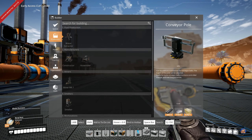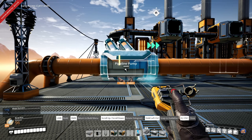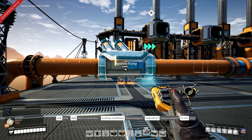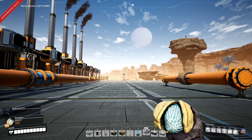Just one final note about the pipeline pumps: they have a direction, so you can turn them around. Make sure the arrows are pointing the correct way when you place them down. Thank you so much for joining me and I will see you all next time.